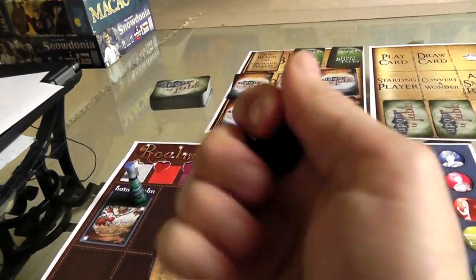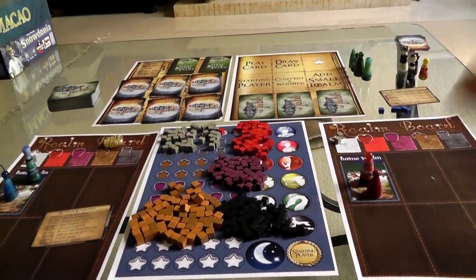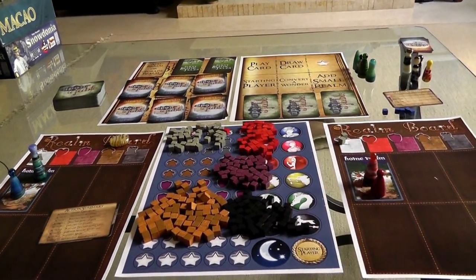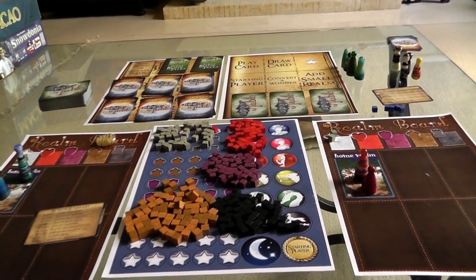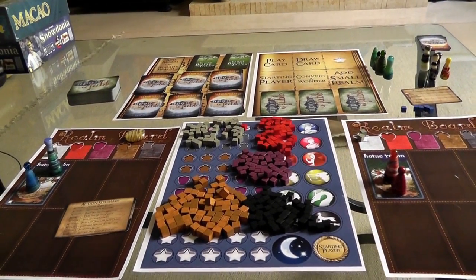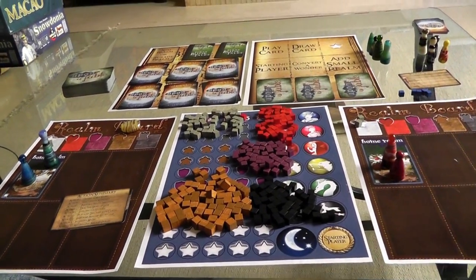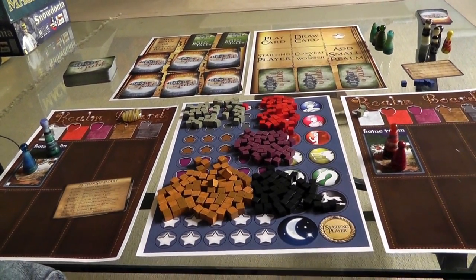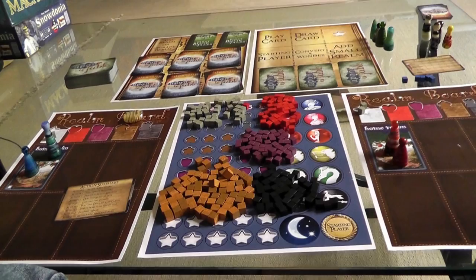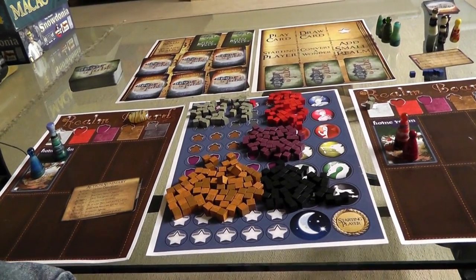Very, very lovely player pieces. Just nice and smooth and heavy. Now, in this game, which is a prototype, so these are not final components and I don't even have a box. In this game, we are kings and queens ruling magical fantasy fairytale kingdoms. We're in a competition to have the greatest kingdom in the land. Everybody has recruited a bunch of fables — classic storybook fables — to go out and help them collect resources, build realms, all kinds of stuff.